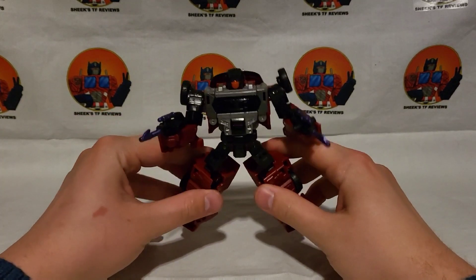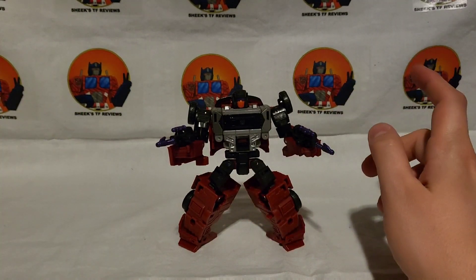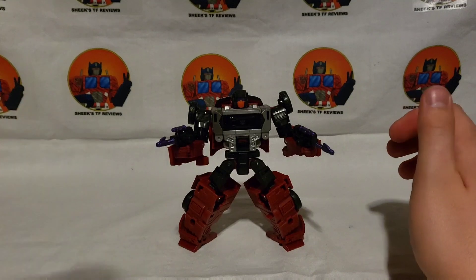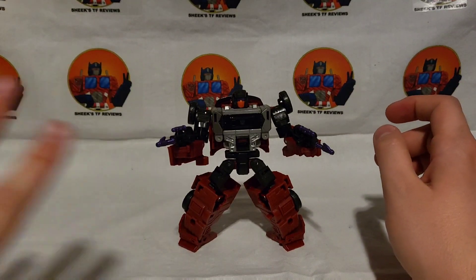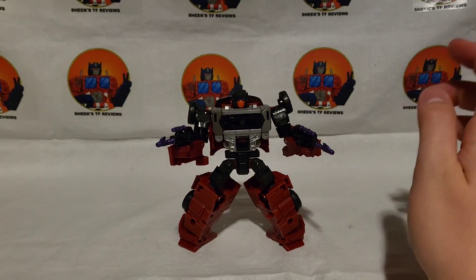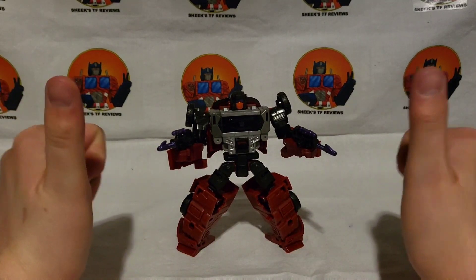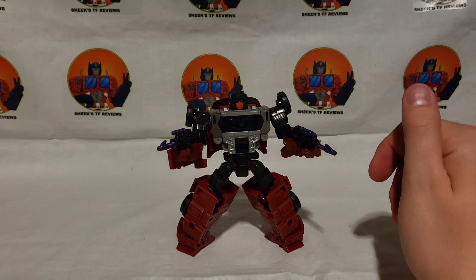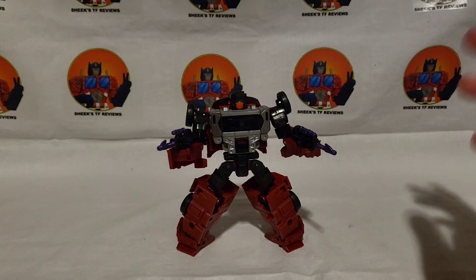Let's go ahead and get him opened up. Here we have Dead End out of the packaging — he forms one of the arms of Menasor. Normally I do a quick comparison of all the others in robot mode, vehicle mode, and combined, but today to make things quicker I'm not going to do that. I'll do one final comparison once I get the last figure, then we'll have Menasor complete. I actually got a notification that I'm supposed to get it sooner than expected, so hopefully that review will follow relatively soon.